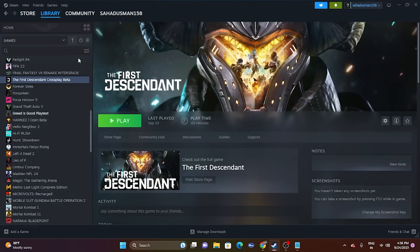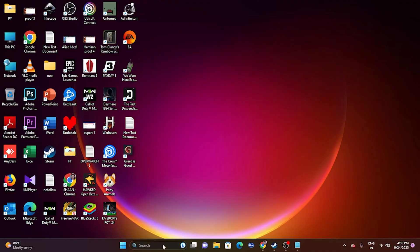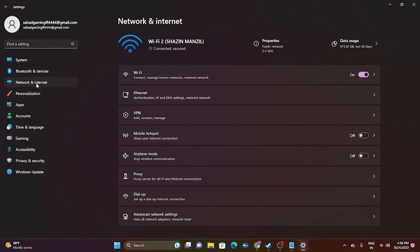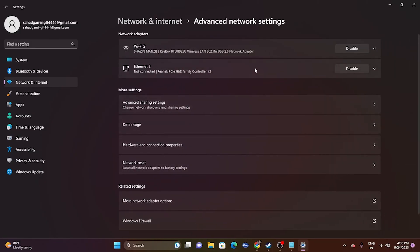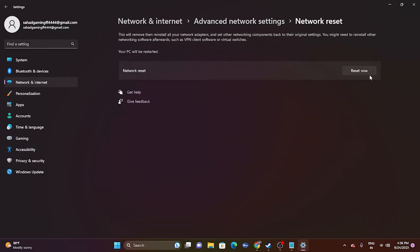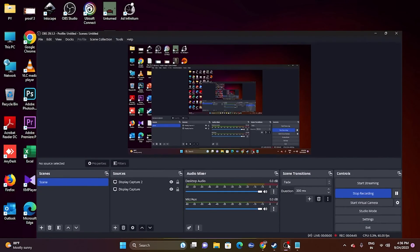The next fix is to perform a Network Reset. Go to the search bar, open Settings, navigate to Network and Internet, then Advanced Network Settings, then Network Reset. Click the Reset Now option. Keep in mind that when you do this, you will lose your current network connections and will need to reconnect to your Wi-Fi. Once done, try launching the game.